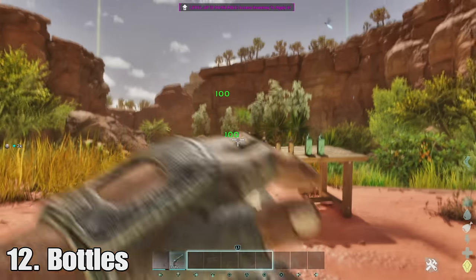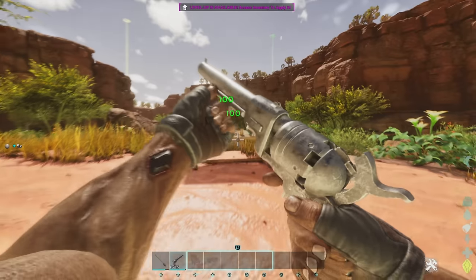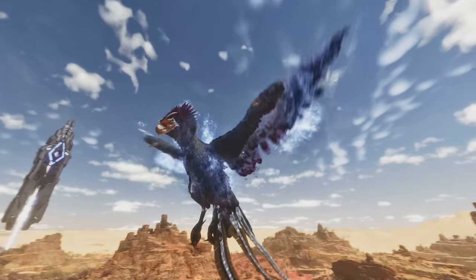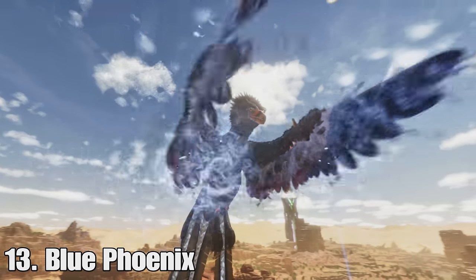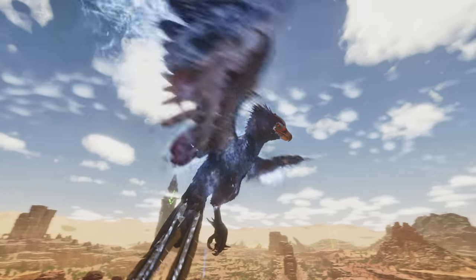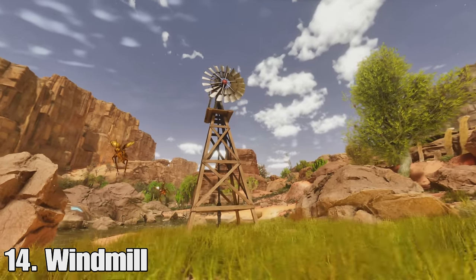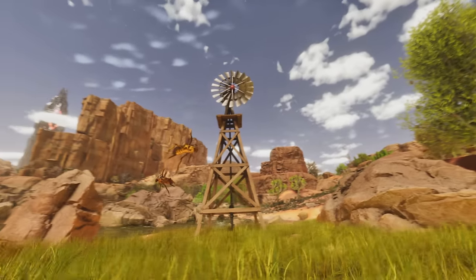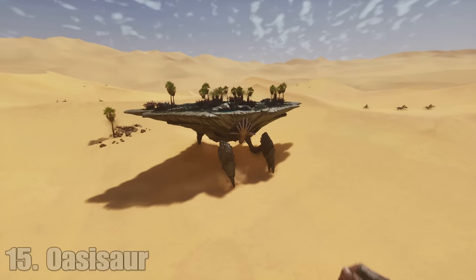At number twelve is bottles. You can shoot these little bottles down and break them and they will respawn after a little bit — more of a decoration thing to mess around with. At number thirteen, phoenixes can now spawn in blue with different color regions. At number fourteen is windmills. On Scorched Earth your generators deteriorate, but with the windmill they deteriorate slower, which is always nice.